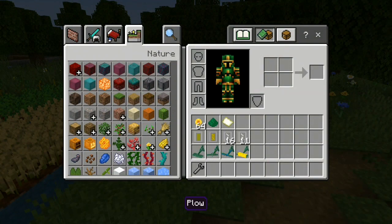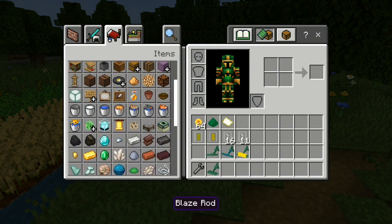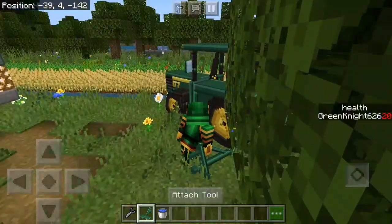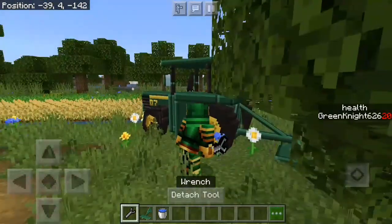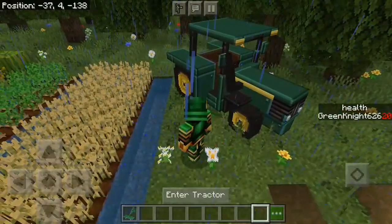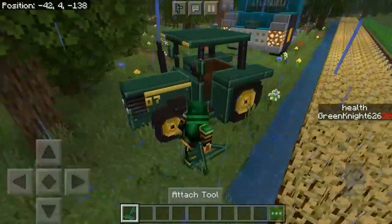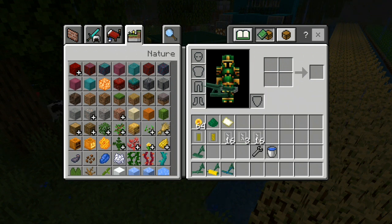There are a few attachments that you can put on your tractor. There's a lot of them - I don't remember all of them. But there's the mower, and to put an attachment in, you have to crouch and then tap 'attach tool.' To detach a tool, you just need a wrench. You have four tools you can put on your tractor: a mower, a plow, a harvester, and a sprinkler.